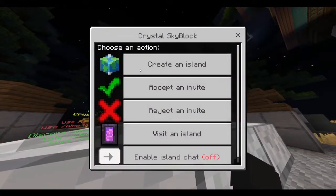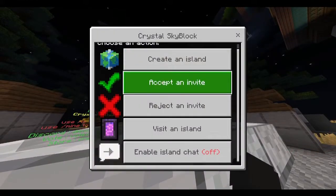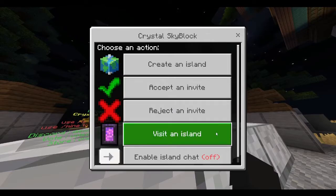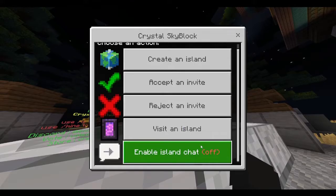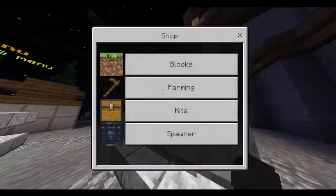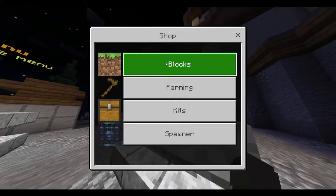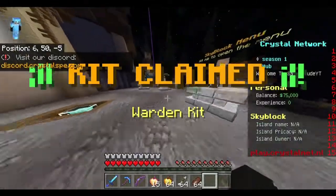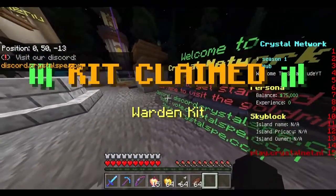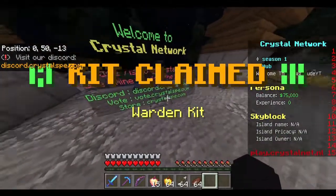Over here we have the skyblock menu where you can pretty much do everything in skyblock — create your island, accept or reject an invite, visit an island, and enable your island chat. Over here we have the shop menu; there are four different categories: blocks, farming, kits, and spawners. You can buy or sell right there.